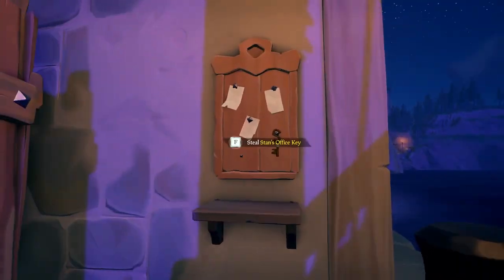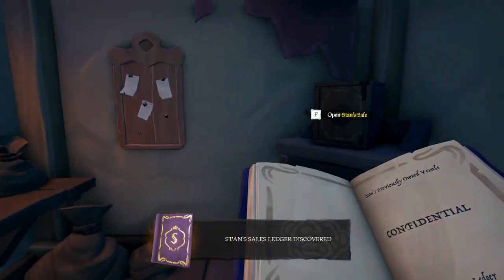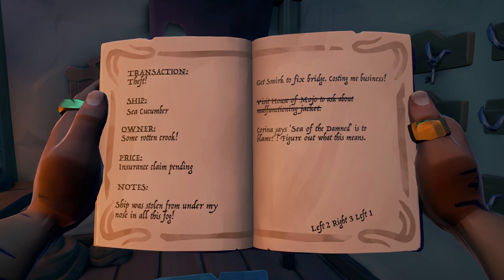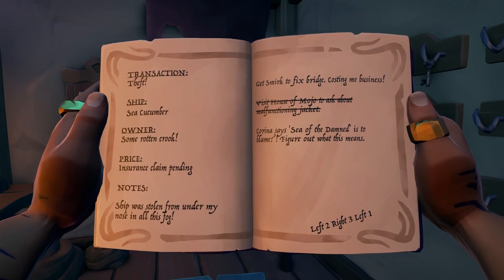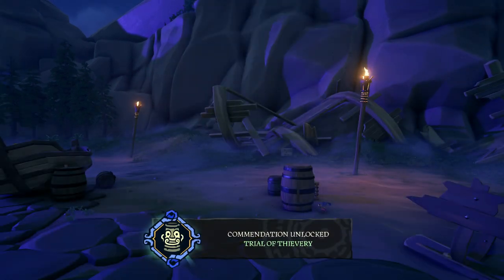Get Stan's office key, which can be found behind the vending machine. Open his office and once inside you'll find Stan's sales ledger — pick it up and go to the last page. Here you will find how to open the safe inside his office, with directions like left 2, right 3, left 1. Interact with the safe and turn the lever left or right as instructed in the ledger. When you open it, you'll find the Idol of Many Hands. Pick it up and Corrina will appear outside — give her the idol to complete the trial of thievery and unlock the commendation.